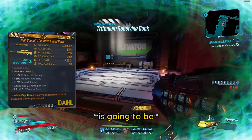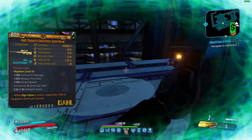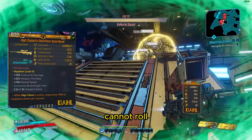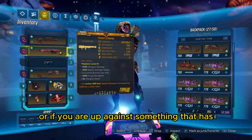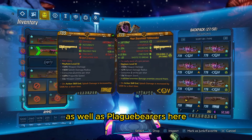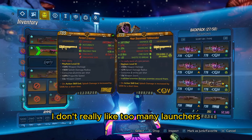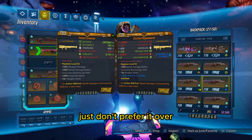The other weapon option is the Sandhawk — this is honestly just for your clone. Your clone can shoot this and not kill himself; if you give him a rocket launcher, he's probably going to insta-kill himself. This does deal splash damage even though it cannot roll splash damage anointments, so it's going to do a lot of heavy lifting. If you don't like the Creamer or are up against something with decent elemental weaknesses, I also have Globetrotters, Plaguebearers, and a Yellow Kick. I personally don't prefer the Backburner over the Plaguebearer.